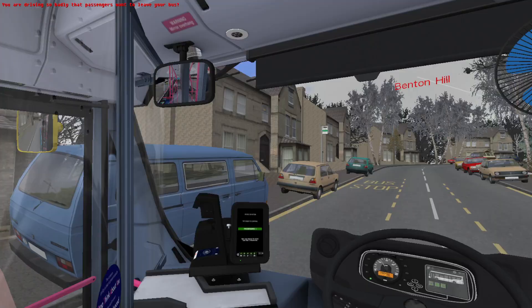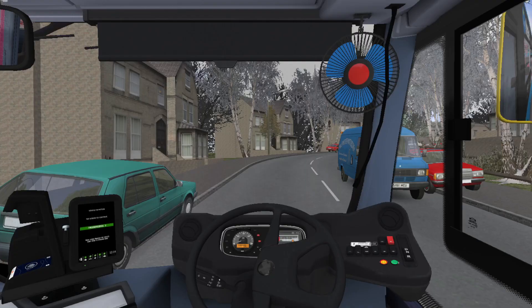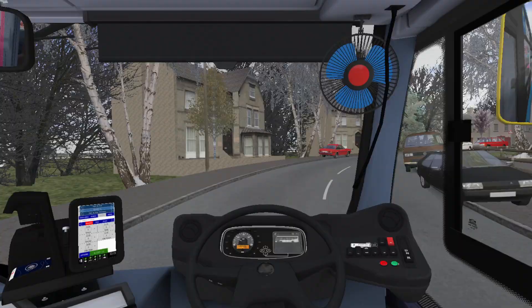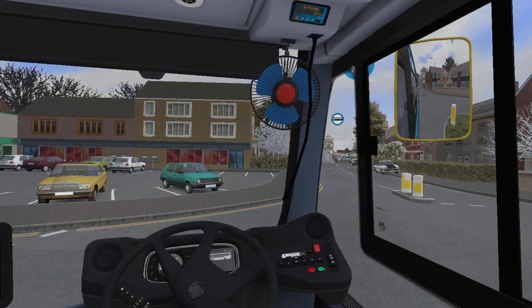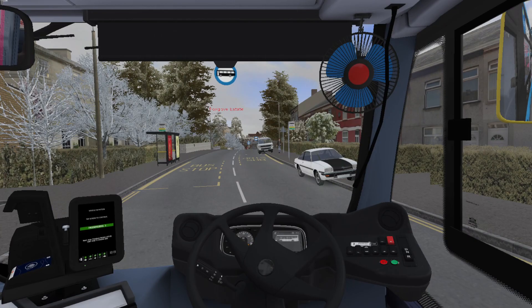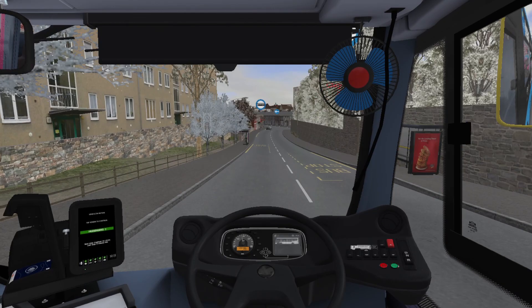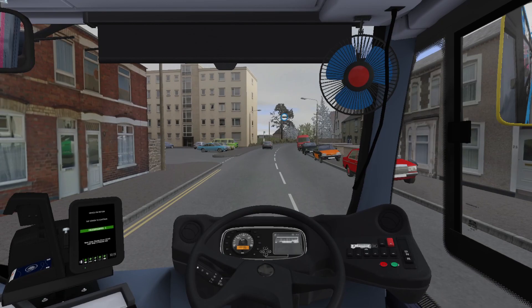I'm driving so badly that passengers want to leave. I do put that down to the streetlight jolting forward, because even though it is something that does happen in real life, the AI passengers honestly do not like it at all. It's actually quite a smooth stop with these, but there's a lot of jolting involved even when you go on one in the real world. The AI passengers don't like it because the in-built program was designed for smooth vehicles.